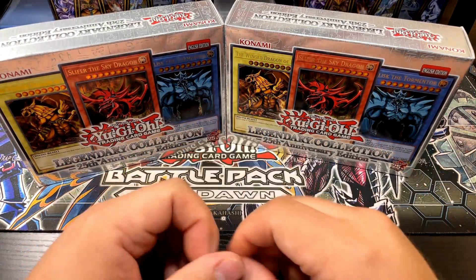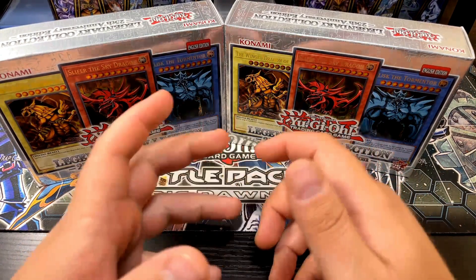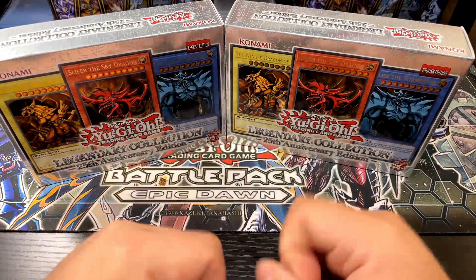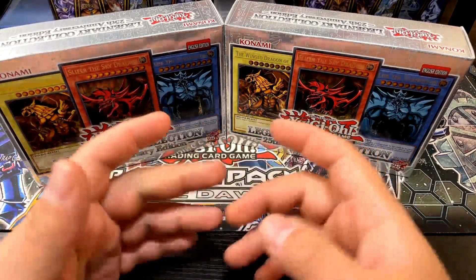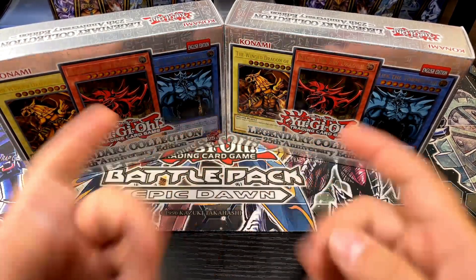For the Blue Eyes set I have 96 of the cards, whereas for Dark Crisis I have like 66, so I'm almost there. If you like videos like this, consider subscribing to the channel — it's free and it helps me out immensely. Thanks in advance and without further ado, let's get started.